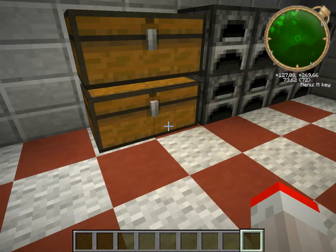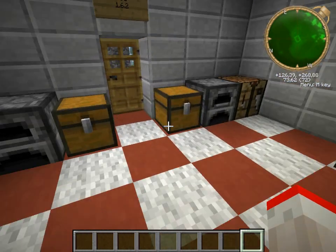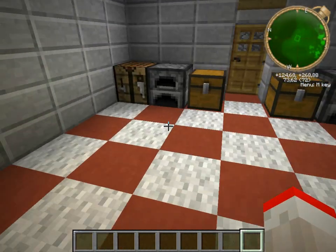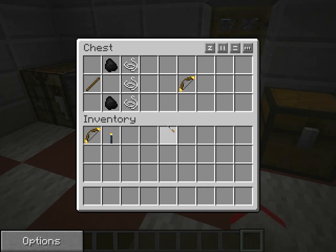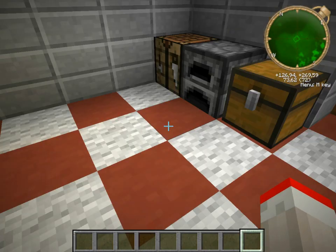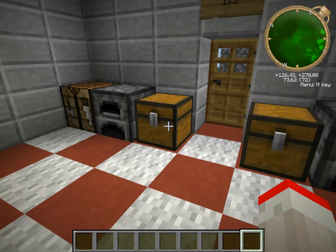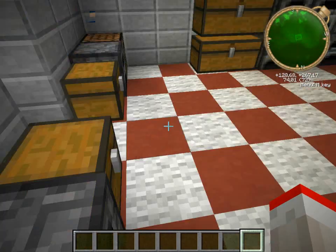So basically what these two mods do — because you can download them separately or you can just download them both in the same zip file — it's two separate mods. I've made two separate chests so I also would have been able to just do two large chests, but I felt like I got two chests so I can just use them.